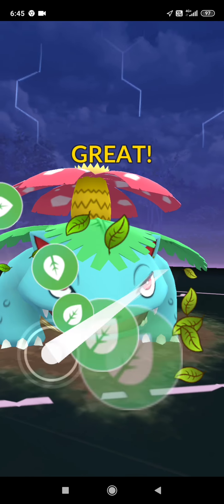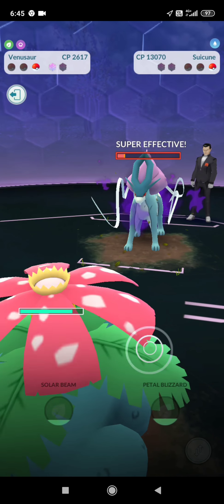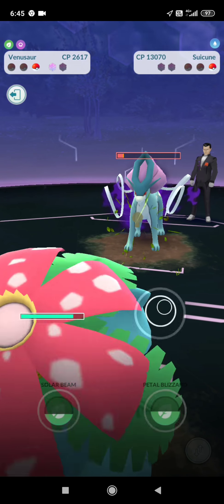The trick to winning is to take out his 2 shields as soon as possible. The best time is when we are battling Persian — we're going to use Cross Chop to take it out as soon as we can.